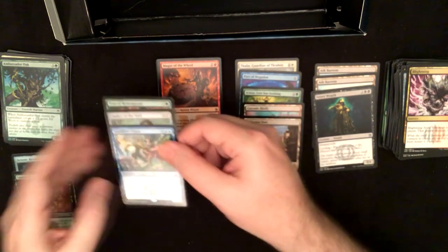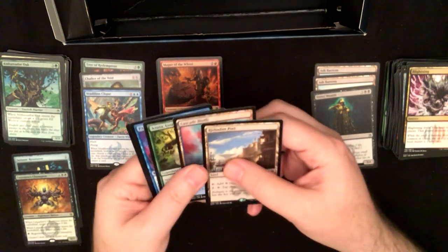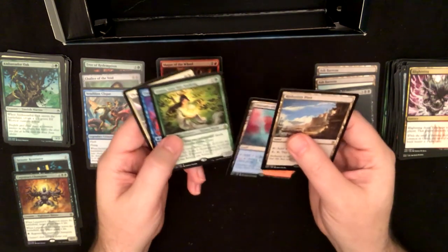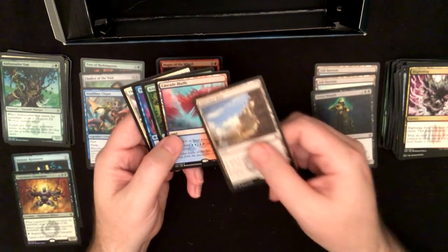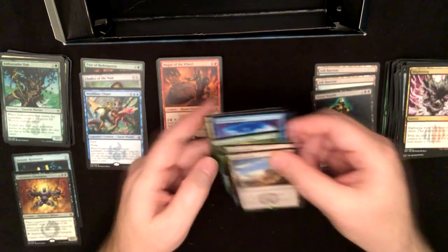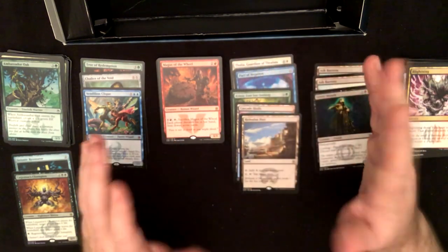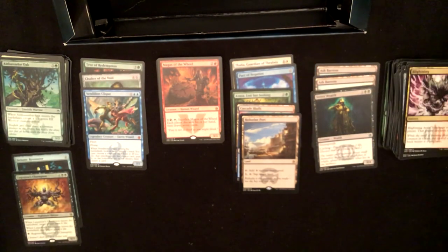And our good rares: Thalia, Pact of Negation, Pact of Negation, Azusa, Cascade Bluffs — I keep wanting to say Cascading Bluffs but it's Cascade Bluffs — and a Rashedan Port. So not horrible, but it could have been better. Thanks for watching — I think I'm going to have one more of these to open at some point and we'll have some other interesting stuff coming up soon. Thanks for watching everybody!